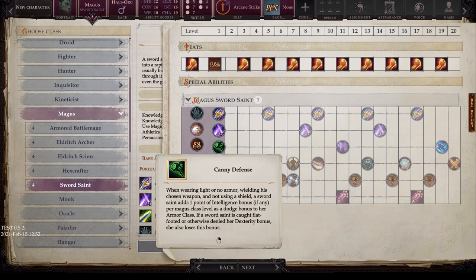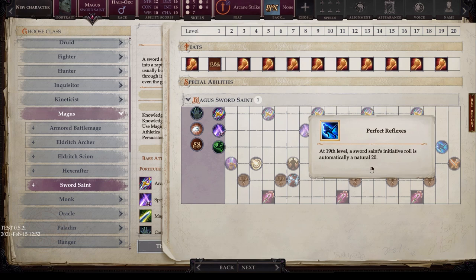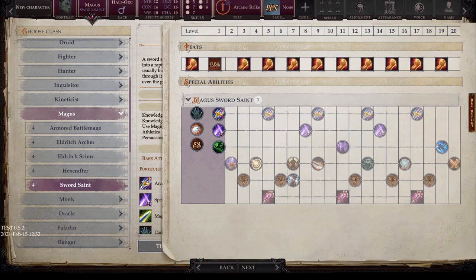At level 11, you get Superior Reflexes — a Sword Saint can make a number of attacks of opportunity per round equal to his Intelligence modifier (minimum 1), and this stacks with the Combat Reflexes feat. Combat Reflexes already gives additional opportunity attacks based on Dex modifier, so combined you could have 7 or more potential attacks of opportunity per round — unlikely you'd ever use all of them, but that is how this works. At level 19, you get Perfect Reflexes — the Sword Saint's initiative roll is automatically a natural 20. These guys jump on just about everybody — very fast, very nimble, like a Pathfinder Jedi.